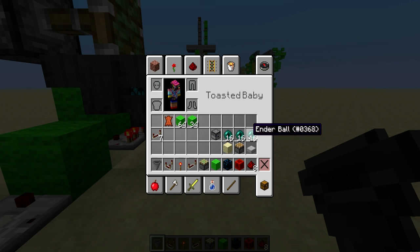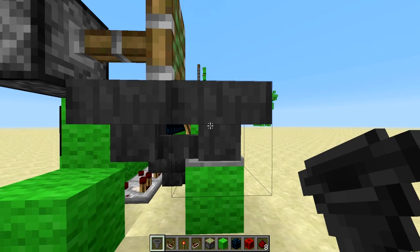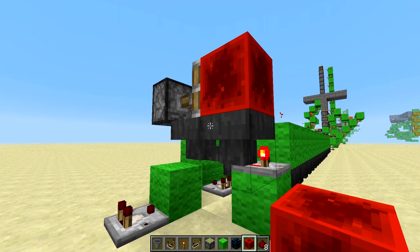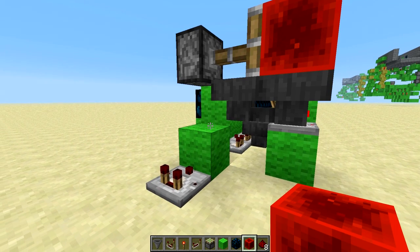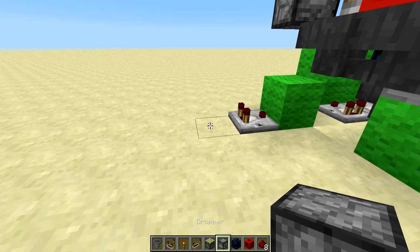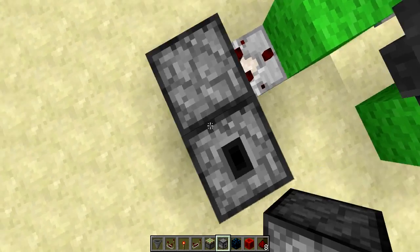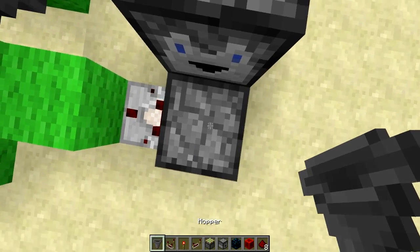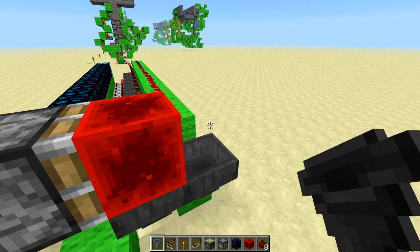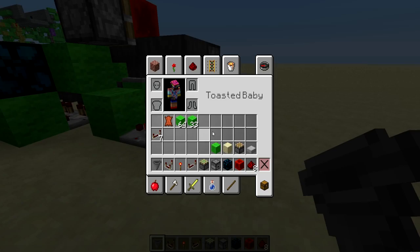Fill the hoppers with ender balls for our testing. Put a redstone block on top — that will freeze this hopper so items feed into it but not out. Next, build the hopper-dropper T flip-flop to control it: place a hopper, one going up and one facing you, then a dropper on top. Put any one item into that dropper and it will turn it on.